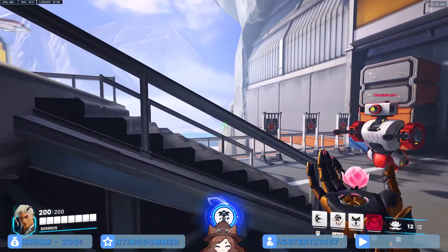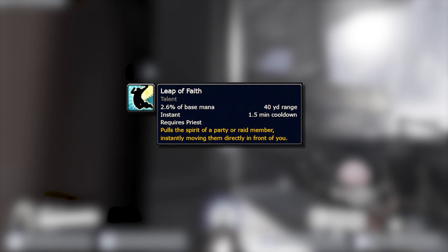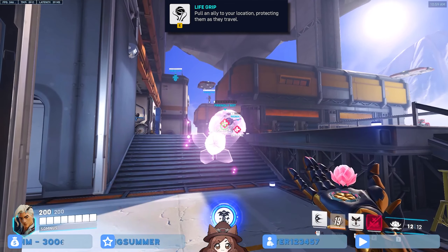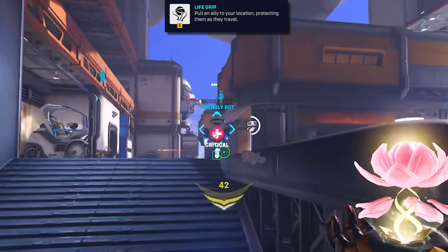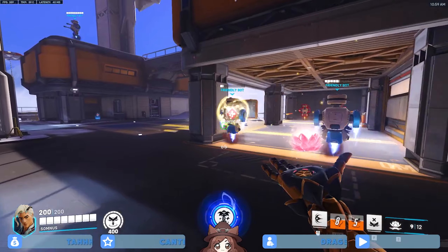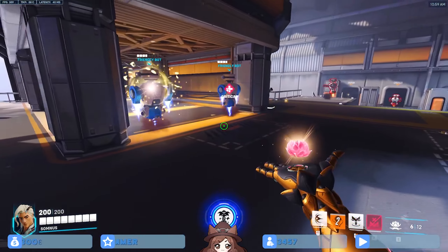I've been talking to people about new abilities I'd hope for supports to get, and one of them was like World of Warcraft priests' ability called Leap of Faith, where you can pull an ally towards you and save them. Lifeweaver actually has it, and as you can see it has quite some range - you can pull them quite far, and you can even put them under the platform.